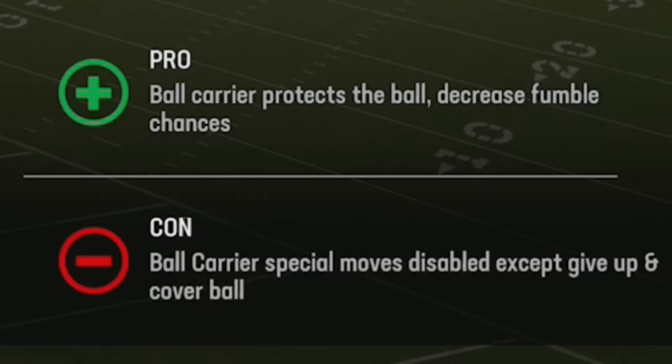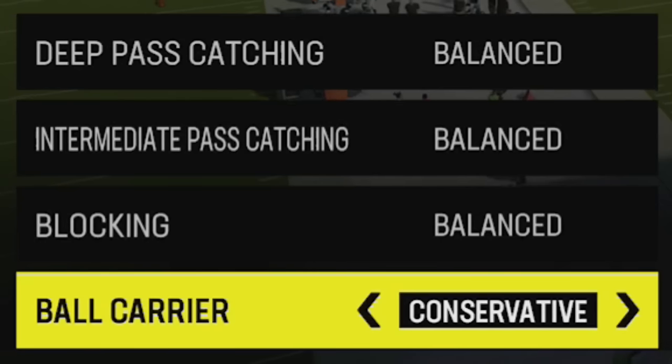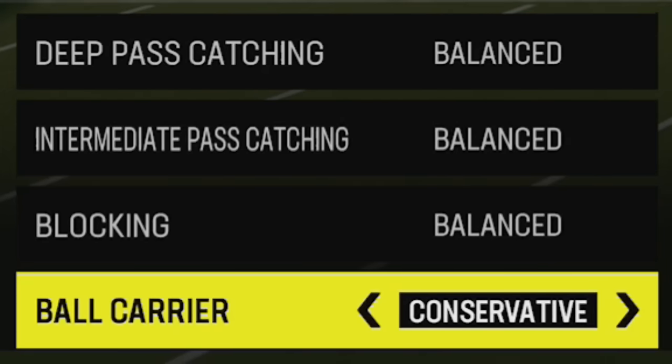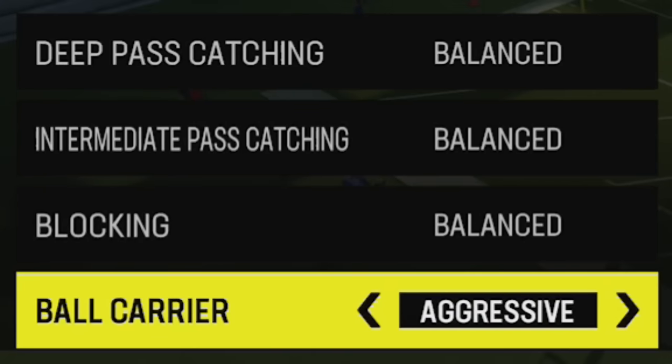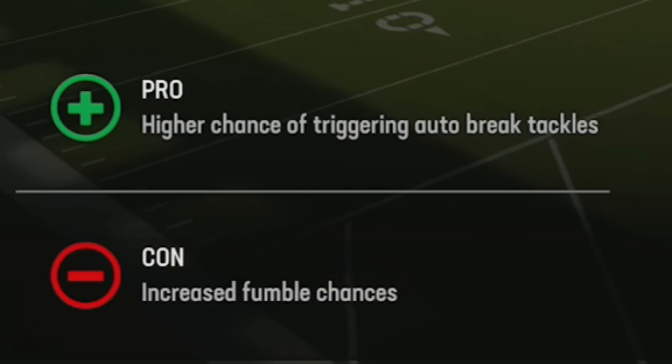If you're running with a quarterback a lot, that's the biggest value of conservative ball carrier. If it's late in the game and you don't want to fumble, or if you're playing an opponent that's really good at strip tackling and gang tackling, go to conservative. There are also times where aggressive ball carrier is helpful — if you're down and need to break more tackles to come back into a game, you might want to put on aggressive.